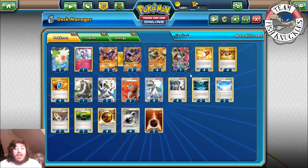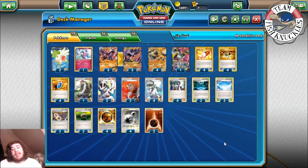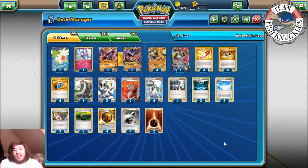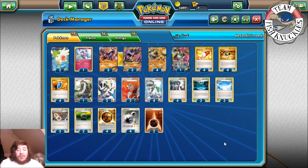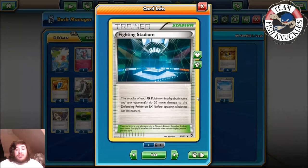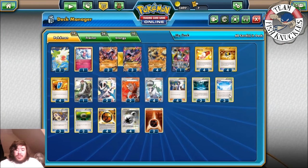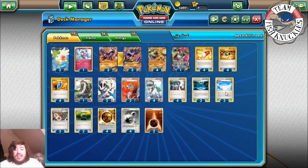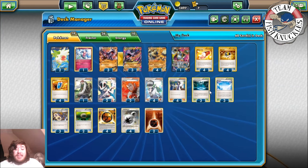Two Life Center, four N, and four Sycamore. You could cut an N or Sycamore for a Professor's Letter so you can Karina for a Pokémon and a Letter to help set up more. Three Fighting Stadiums so we do 20 more damage to the active EX and hit that magical 180. We also play three Skyfield — the reason is you'll put down Hoopa and Shaman, and once you get the perfect setup, put the Fighting Stadium down and discard Hoopa and Shaman, leaving just three Regirocks, Aerodactyl, and Mr. Mime.